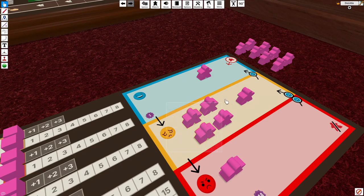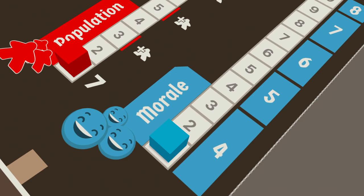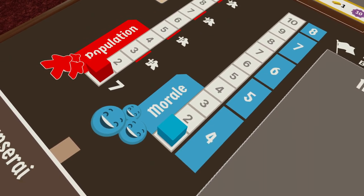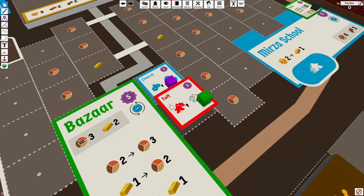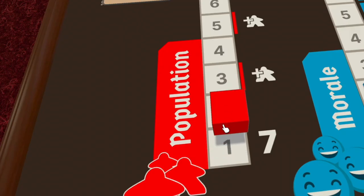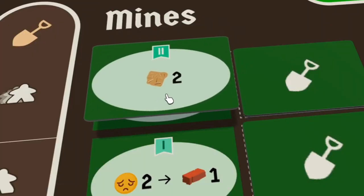At the end of each round all players can return a number of their tired workers to the happy state. That number is determined by the morale of the city. The city's morale, population, and mines will be upgraded with any player building blue, red, or green structures in the city.